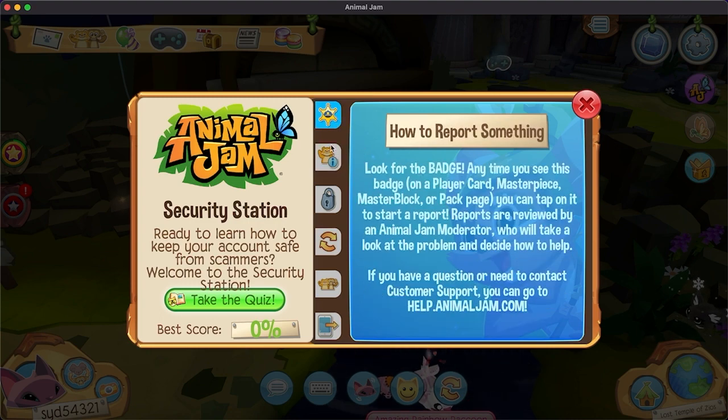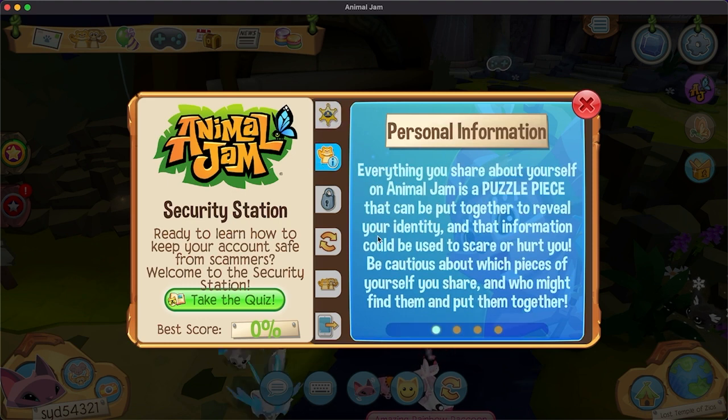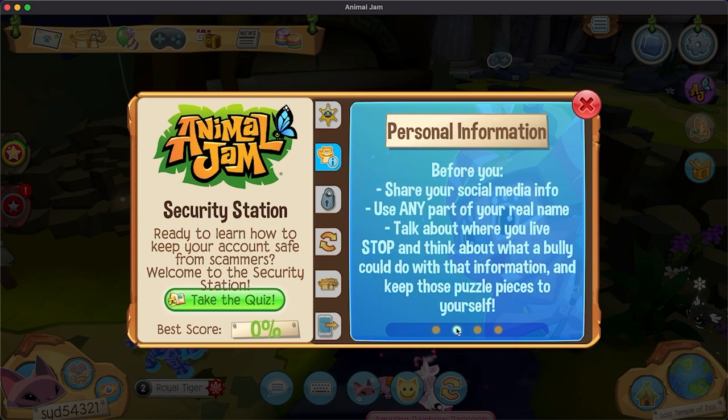Everything you share about yourself at Animal Jam is a puzzle piece that can be put together to reveal your identity, and that information can be used to scare or hurt you. Be cautious about what you share. Before you share anything — like where you live — stop and think about what someone can do with that information, and keep those puzzle pieces to yourself.